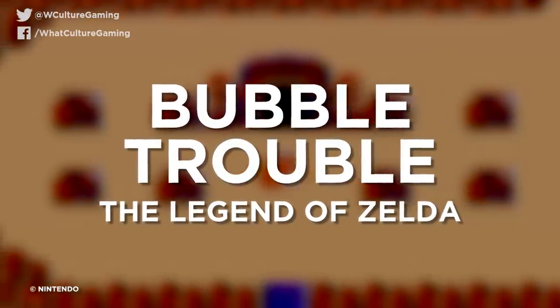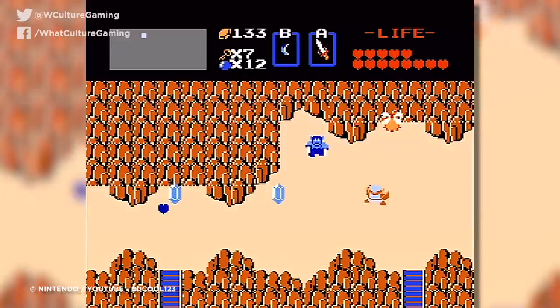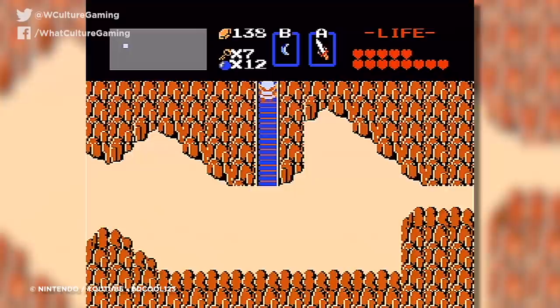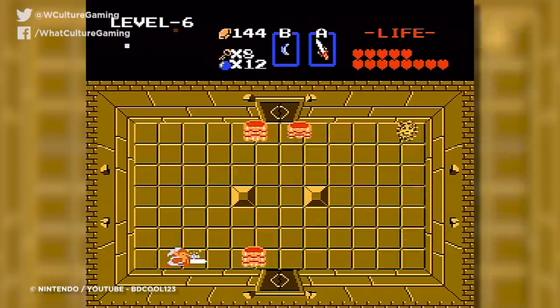Number 9: Bubble Trouble — The Legend of Zelda. Sometimes video game difficulty spikes come not just from a single enemy or level, but from how multiple factors cross over. For example, let's take a look at The Legend of Zelda, which throughout most of its game has a brilliant learning curve, but becomes an utter hellscape for the unprepared in Level 6, aka the Dragon Dungeon. Here, you'll come across three enemies which immediately stand out as troublesome: Wiz Robes, Like Likes, and Bubbles.